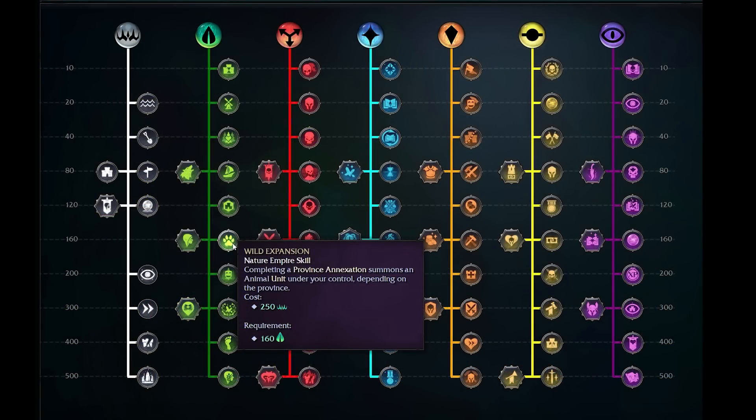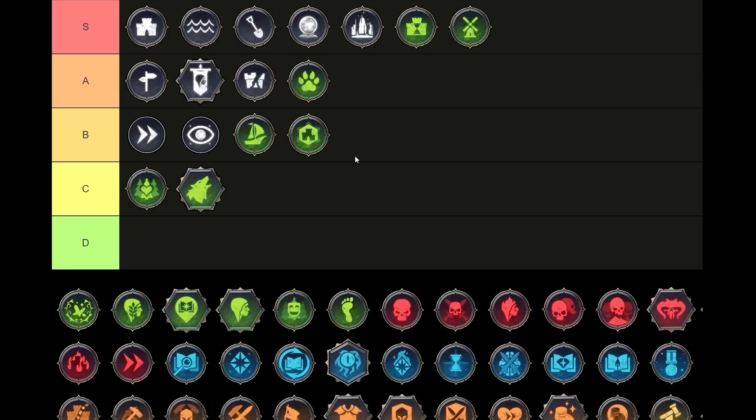Next we have Wild Expansion — completing a province annexation summons an animal unit under your control depending on the province. This is a nice way to spam out extra token units every time we grow. It synergizes well with Nature since we're growing cities faster with extra populations and will likely have some animal synergies. It's a really nice way to tick up relatively cheap, somewhat weak but numerous animal units with great synergies within the class. I place this one at A tier. I'm assuming you'll have some synergies from moving through this tree, and I think it's a great way to grab extra units. It's an A tier pick, but only just.